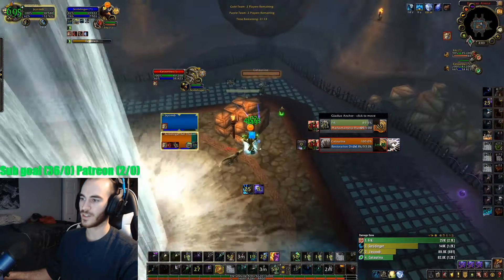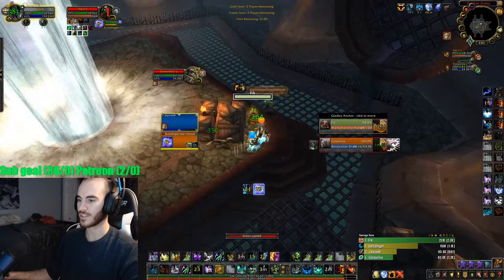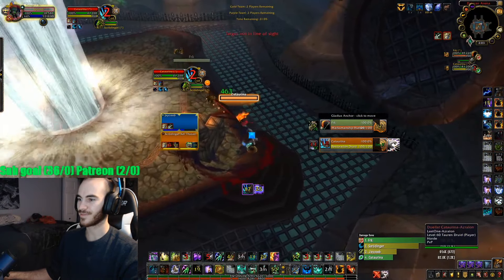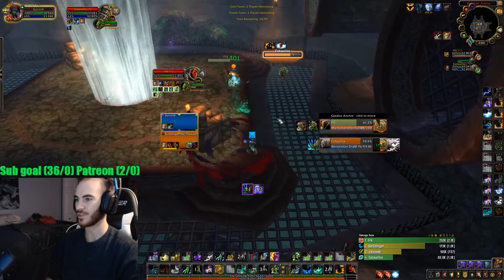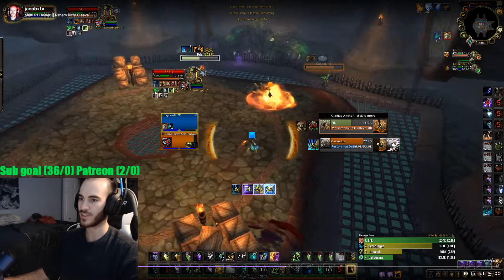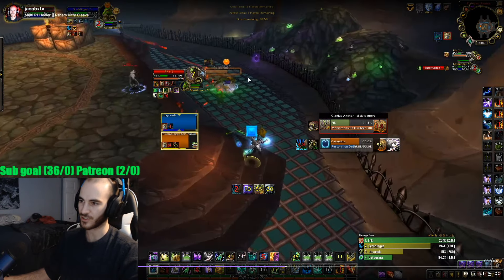We're just running at him, getting my Flame Shocks up, casting Lava Burst. My Feral accidentally eats the Freezing Trap by running on top of me. I'm casting Lava Burst to spread pressure and make the Druid's life kind of miserable. I reset my Focus on the Hunter and start Purging him, cleaning his HoTs off. Then we see Ironbark on him, so I instantly switch my pressure to the Druid — Windshear his Regrowth, try to get Lava Bursts in, but he line of sights.